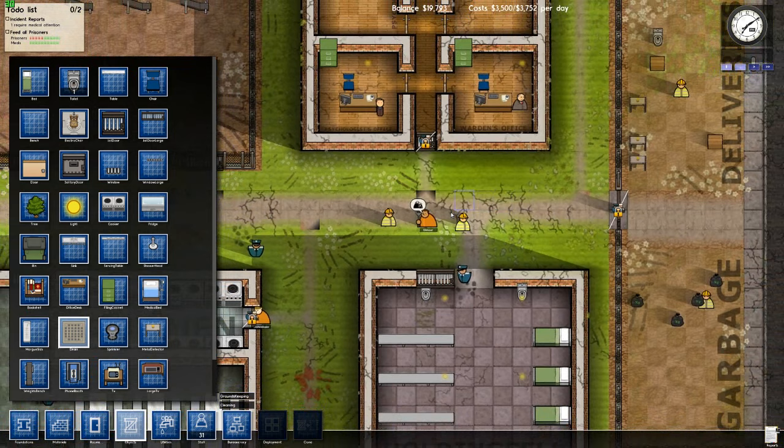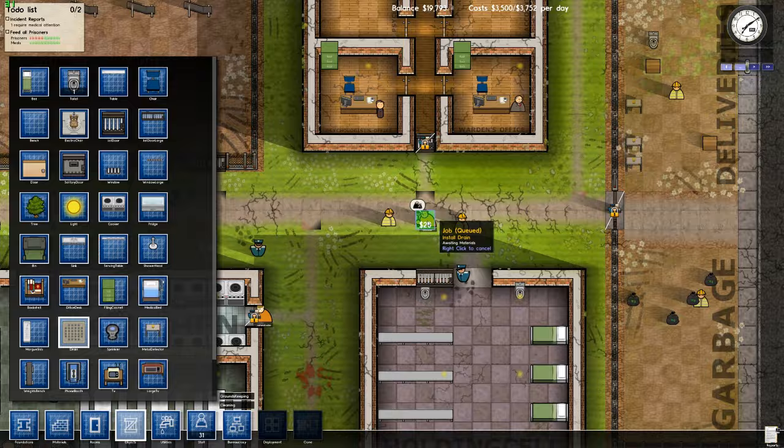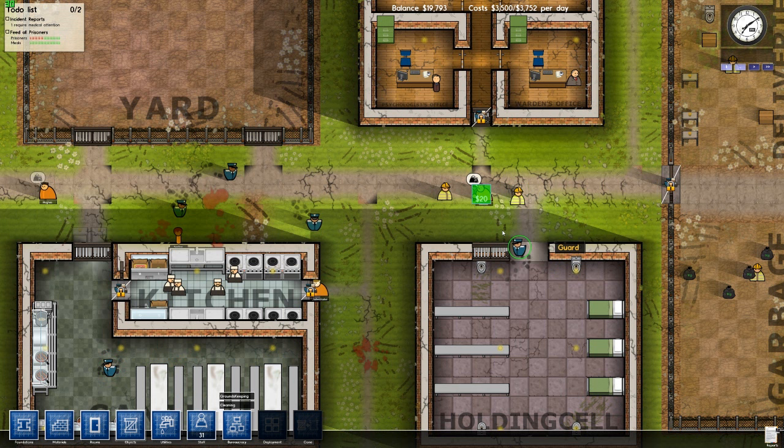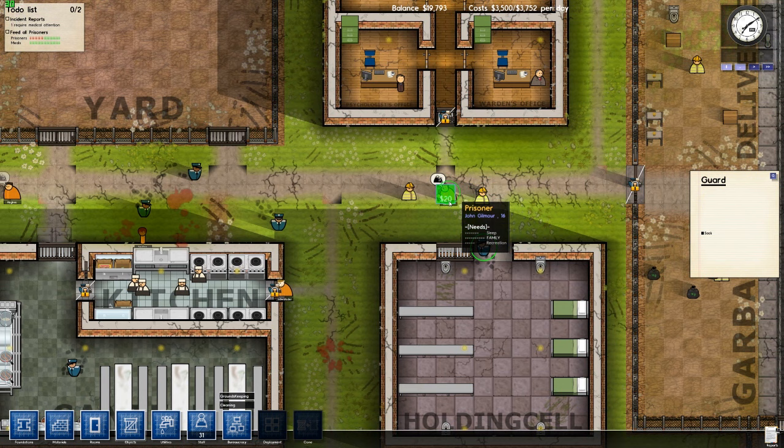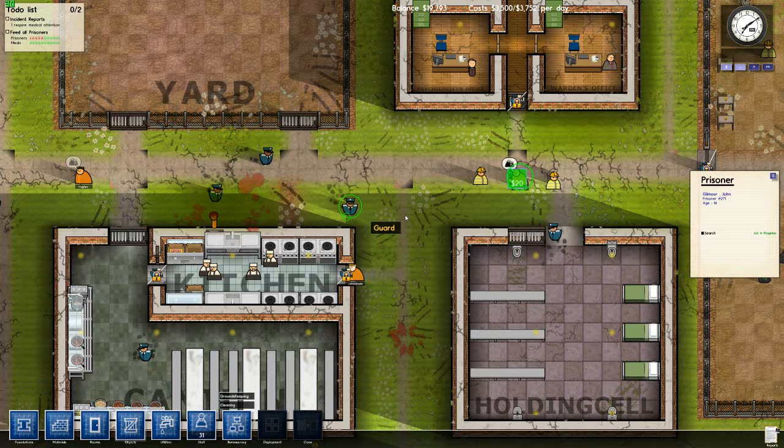Has this guy got a spatula? Let's click on him. Job queued — we've got drain selected, okay. Let's come out of objects and cancel that. He needs sleep, family, and recreation. Well, you're not getting your family because you're in jail. Maybe we can get guards to come over here and search the prisoner. There we go — we'll get that spatula off him.